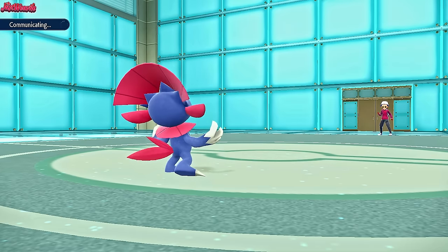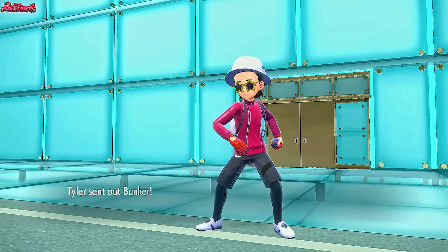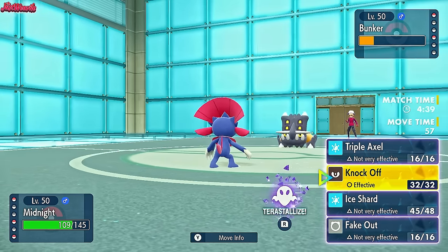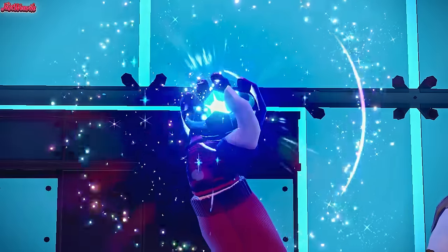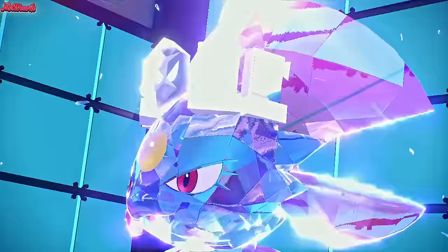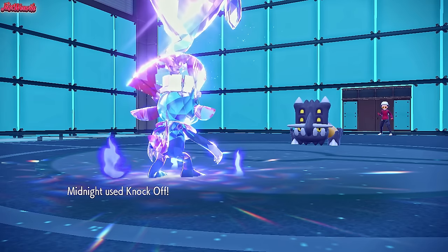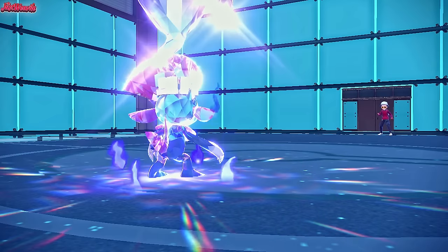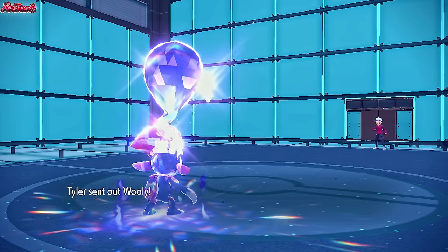The Stealth Rocks are up so this will sting a little, but Weavile comes in looking amazing. Ice Shard takes out the Trevenant at plus three - absolutely amazing. Now Great Tusk can go down to a Triple Axle hopefully, and we can Tera Ghost on Bastiodon. They go into Bunker - they're confident they can take a Knock Off or think we're Banded. So I Tera Ghost and go for Knock Off. Knock Off KOs the Bastiodon - we didn't even need the Tera, but at least now we're immune to Close Combat from Great Tusk.